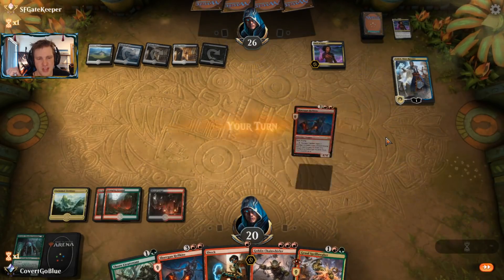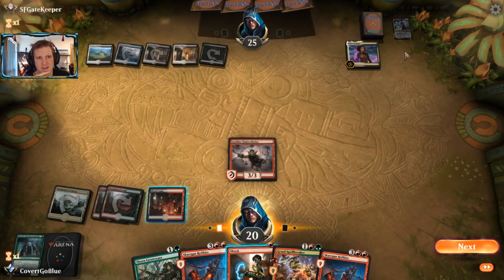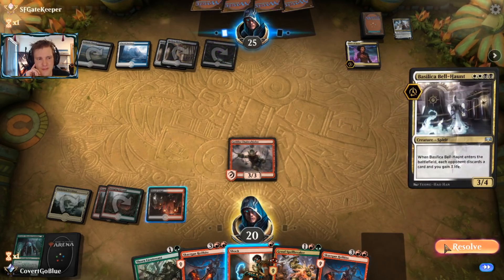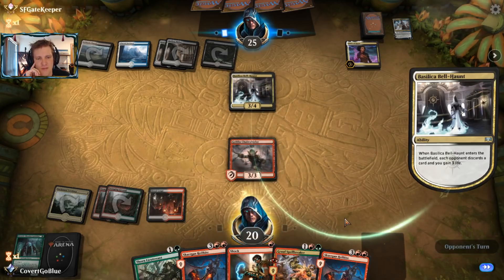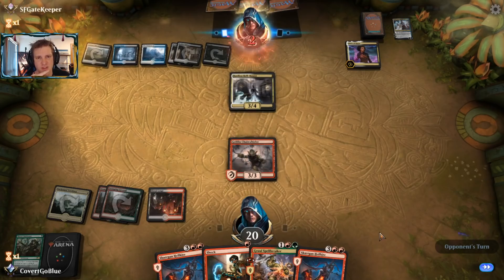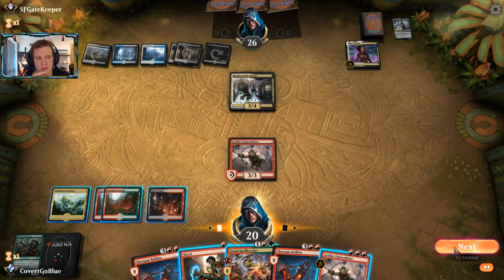Playing with double Oath of Kaya - so rude to a creature deck. I should have held one of the Guardians and played the Lieutenant; at least I'd have a 1/1 delivering beats. They Thought Erase me - Teferi comes out. Get off the board! We've got plenty of creatures but no advantage. Everything the opponent does draws a card. Eventually they'll whittle down our threats - we need them to flood. There's the Bell Haunt. What do I discard? Probably Thorn Lieutenant - it's outclassed at this point.